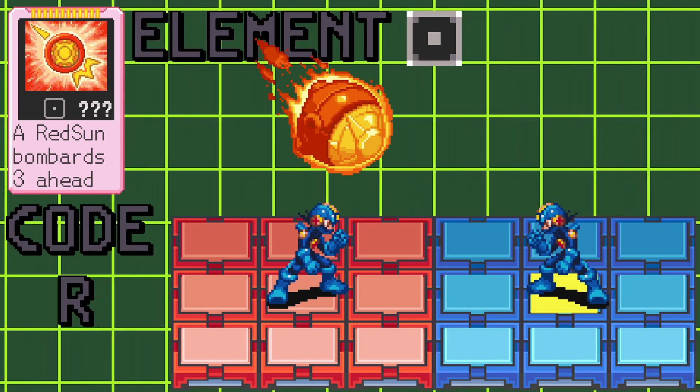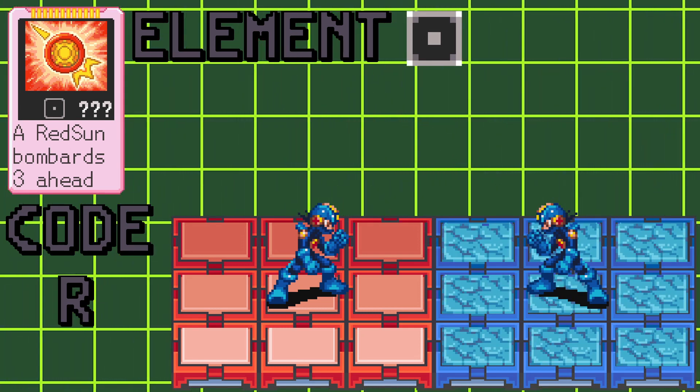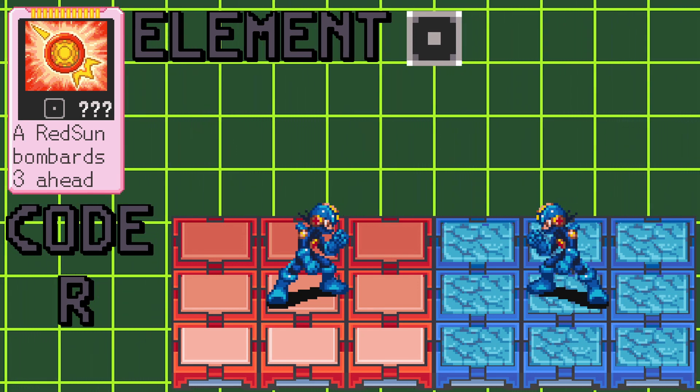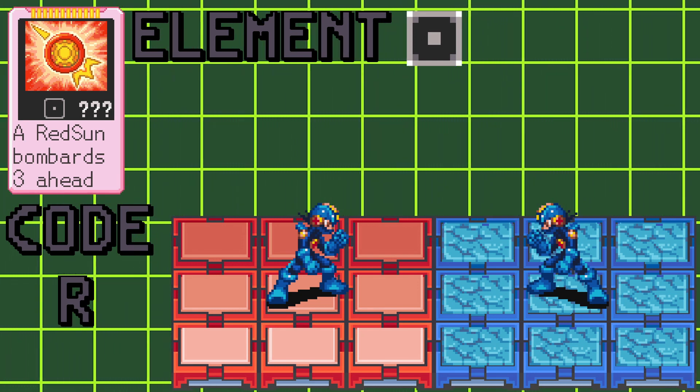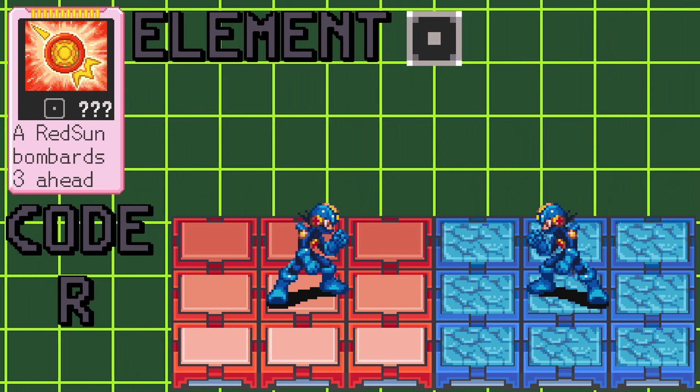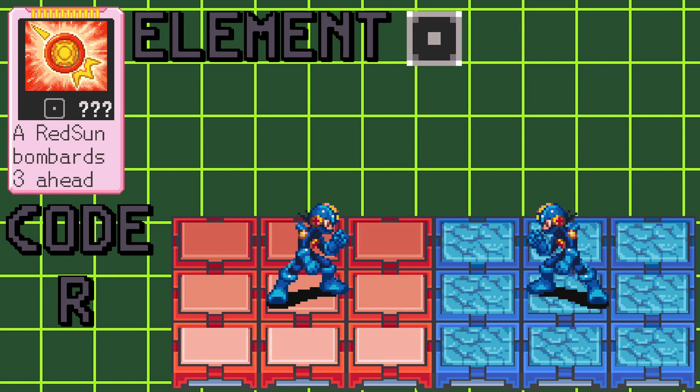After the meteors, Red Sun itself will crash down three panels away, dealing a range of damages between 100 and 500 null damage. The final part of this attack, the Red Sun crash, is guard piercing, and will also crack panels in a 3x3 centered on where it landed.